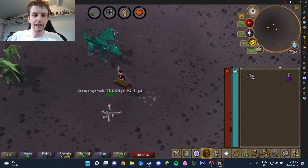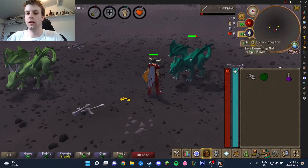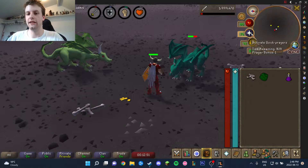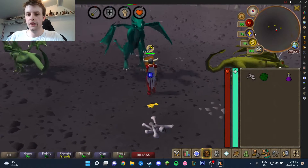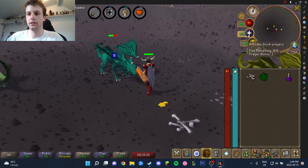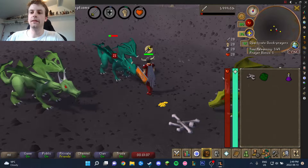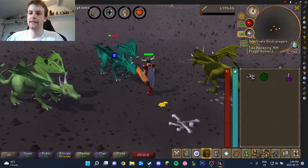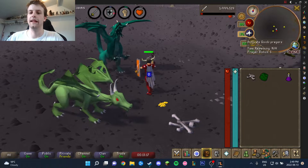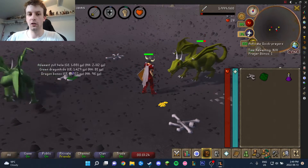We are only going to be taking Dragon Bones and Green Dragon Hide. Ignore coins, ignore most things. There are adamant full helms that you'll want to take, but unless the drop is more than a Green Dragon Hide in terms of value, then we're going to ignore it. You just sit here, we're just chilling. There's really nothing to worry about, players have better things to do than come here. You can obviously go to a world that has a lower population that would make you feel safer.